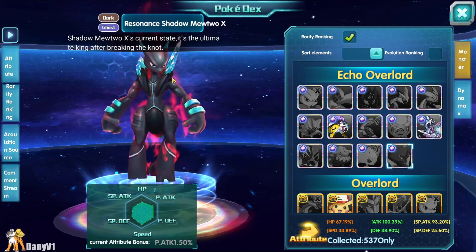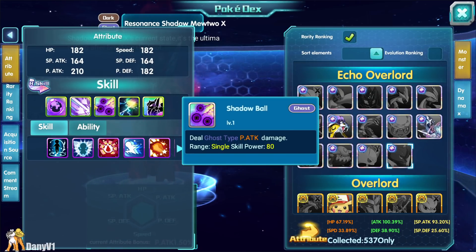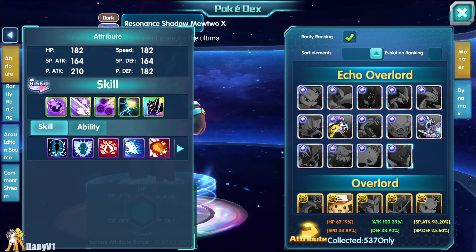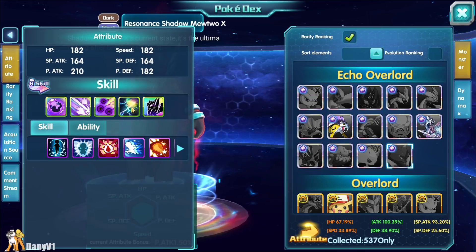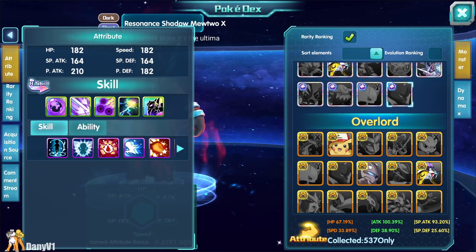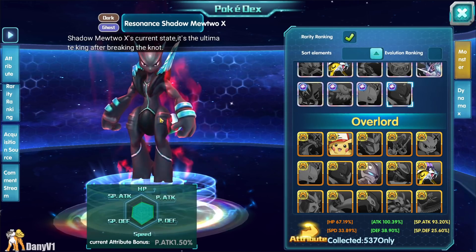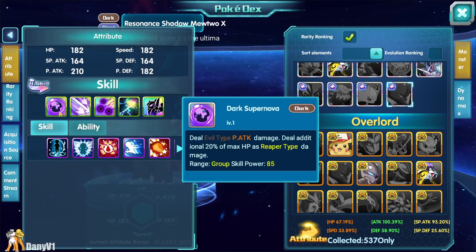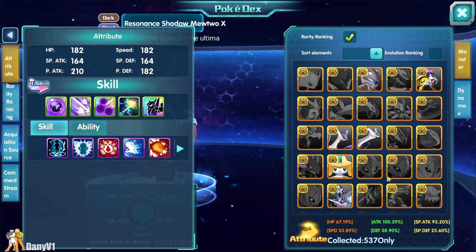On the topic of new Pokémon, we have Resonance Shadow Mewtwo X, which is honestly kind of garbage. There's no skill breakthrough on this guy, no information from the developers, the skill power on the skills is garbage, and Overlord Shadow Mewtwo is already not an attacker at all. If Resonance doesn't get any change, nobody would care about this Pokémon. If you're thinking about spending money for this, don't.